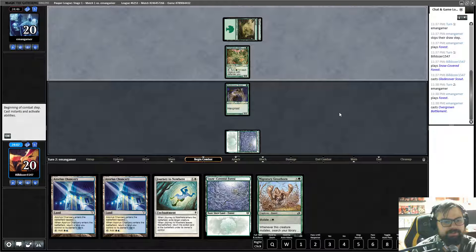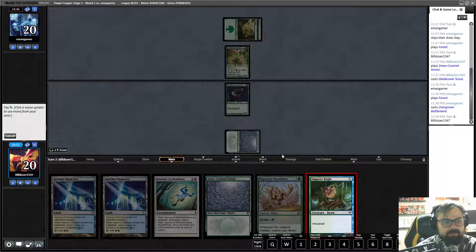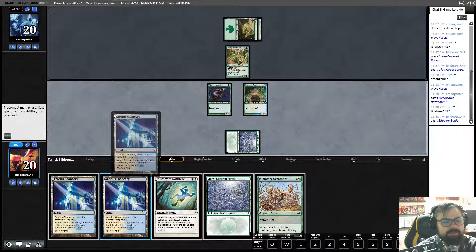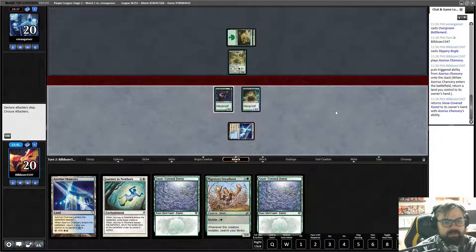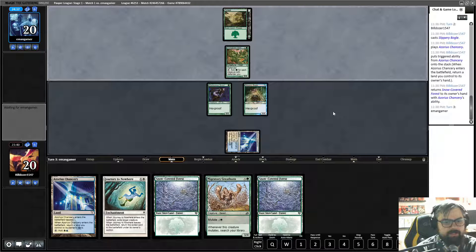We're getting Walls Growth, so I'm not going to be able to do early damage. But we do have a Slippery Bogle, and I can actually Journey to Nowhere some of his stuff next turn. So yeah — I took out two copies of Journey to Nowhere and put in two copies of Lead the Stampede.